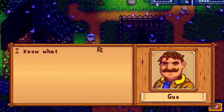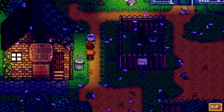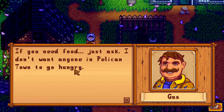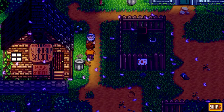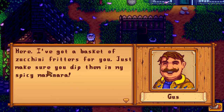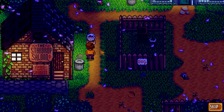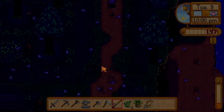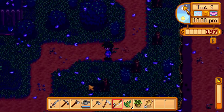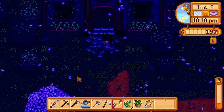Now you're caught red-handed. I know what you were doing, Linus. 'If you need food, just ask. I don't want anyone in Pelican Town to go hungry.' 'Oh Gus, you have such a big heart. I've got a basket full of zucchini fritters for you. Just make sure you dip them in my spicy marinara.' There are people in this community. It's a really small town. Community center — running to the door.